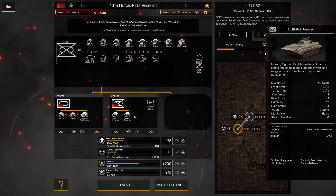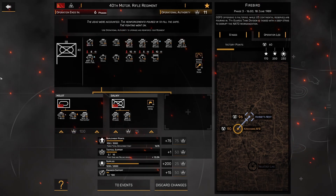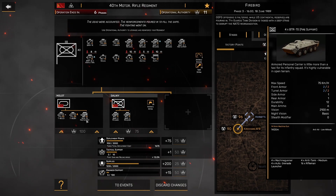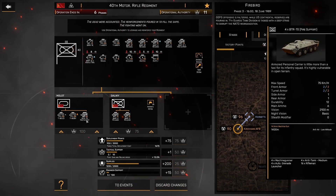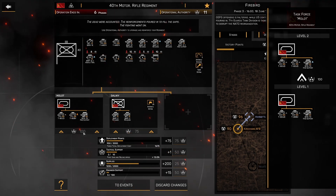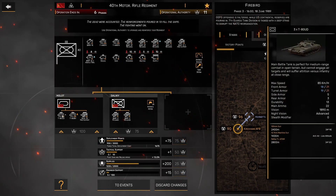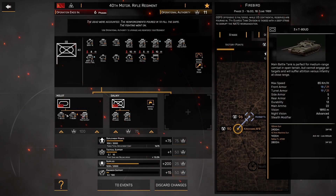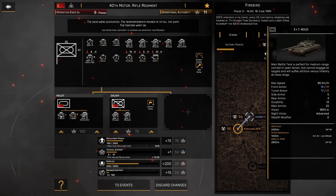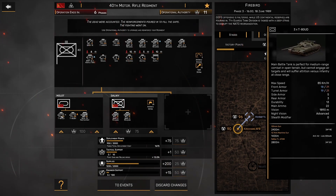The BMP-2s have a better gun and a little better armor. That also gave us access to the artillery strike, which we sorely needed last time. I also upgraded Task Force Molot, which gave us access to BTR-70 fire supports, and with the next upgrade we'll be able to upgrade those to T-80UDs. Compared to the T-80BVs, the UDs have slightly better armor and better armor penetration on both their ATGM and their main gun.